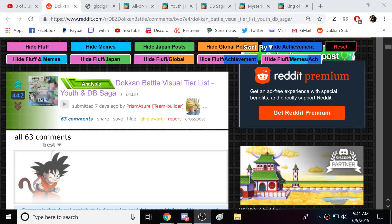Alright guys, we're back for another Dokkan Battle video. Today we're going to look at one of these tier lists over on the Dokkan subreddit, this time done by Prism Azure — one of the numbers guys, I believe, on the Dokkan subreddit. I only got an initial glance at it; there was one big thing I disagreed with. Big shout out to Prism Azure and the Dokkan subreddit — let's jump in and see what the tier list for the Youth and Dragon Ball Saga team looks like, especially because that just came out on Global.